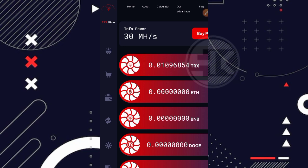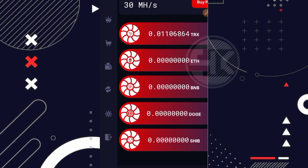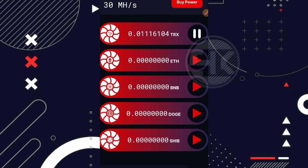Tampilan dashboardnya kurang lebih seperti ini. Disini kita bisa lihat kecepatan mining saya ada 30 MH per S — itu adalah bonus pendaftaran, modal awal kita bermain gratis di website ini. Ada beberapa coin yang bisa kita pilih atau kita aktifkan miningnya: ada TRX, Ethereum, BNB, DogeCoin, dan juga Shiba Inu. Kalian tinggal pilih coin mana yang ingin diaktifkan — misalnya saya aktifkan TRX, klik di bagian ini, nantinya bakal berjalan. Ketika sudah mengaktifkan mining, kalian tidak perlu ngapa-ngapain lagi karena secara otomatis mining sudah berjalan — bahkan ketika kita keluar dari websitenya pun, miningnya tetap berjalan.